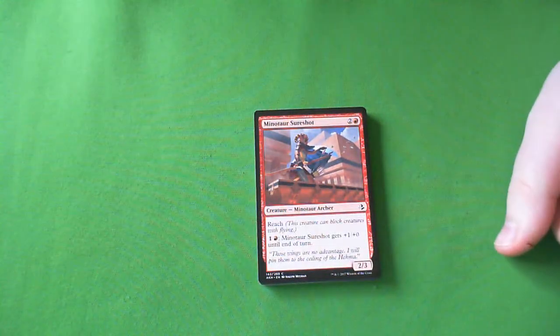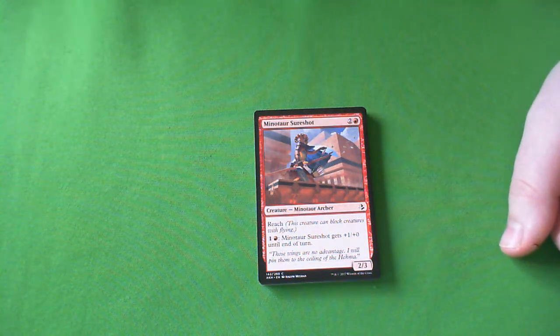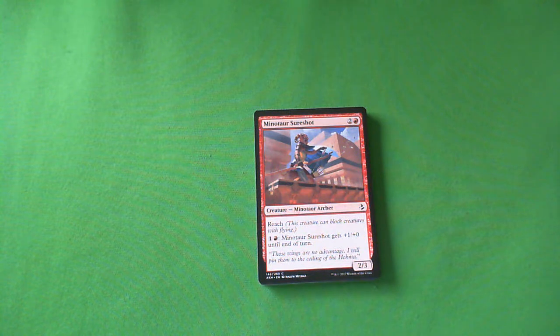First up is Minotaur Sure Shot. It's a 2-3 Minotaur Archer. It has Reach, and for Bellos Lizard Fire Breathing, it gets +1/+0 until end of turn. But unlike Bellos Lizard Fire Breathing, a 2-3 for 3 is okay — you'll play it. It has Reach. That's fine. Red doesn't necessarily need Reach cards like this because it has Burn, but they get it like this too. And this is playable.